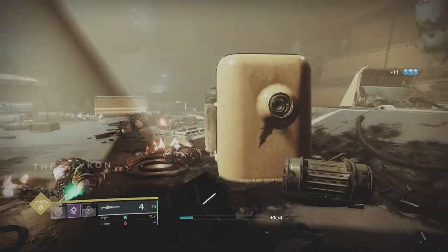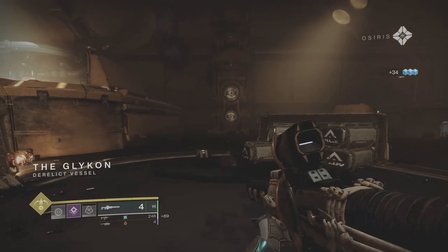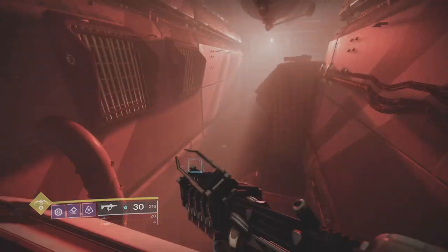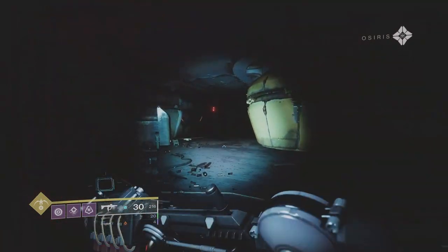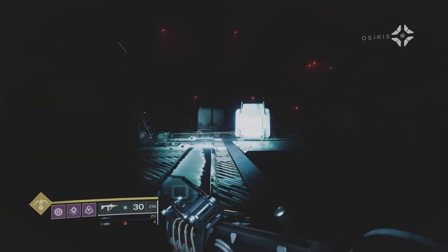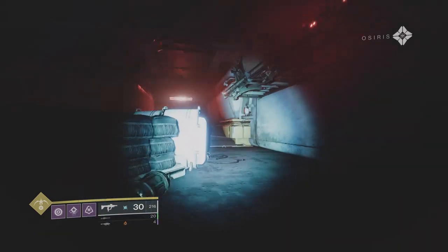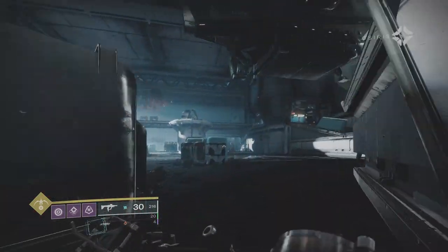I've got everything for the Warmind Cell build: Wrath of Rasputin, Rage of the Warmind, Fireteam Medic, Burning Sails. Burning Sails is really good here because enemies you might not be able to see will take damage — you'll see them burning, which gives you an idea where they are. Ideally, if you've still got your tether, just tether those guys. These are the two combat sections — this next one is your main combat section outside the boss.